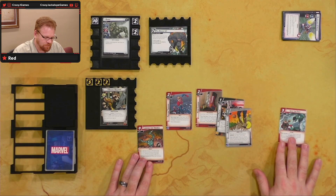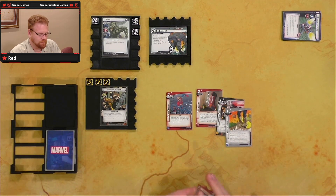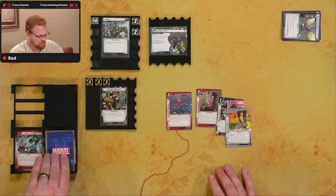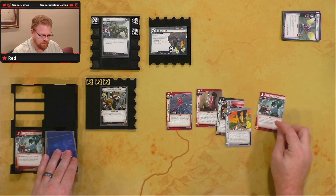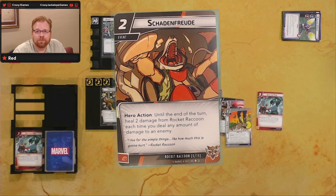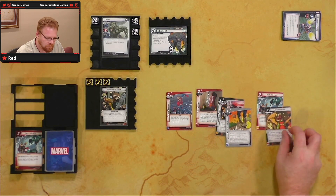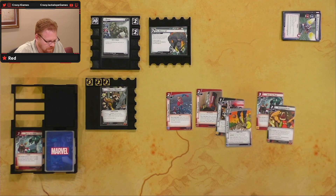If I get a double resource I may be able to do some magical things. So we're going to discard these two and draw two. We get another Into the Fray, and Gonn-Food — hero action: until the end of the turn, deal two damage from Rocket Raccoon for each time you deal any amount of damage to an enemy. That looks like a good late game card, not great right now. So those are our cards for starting out here.